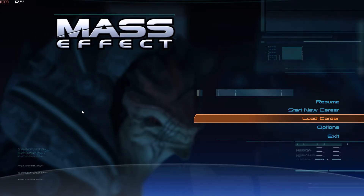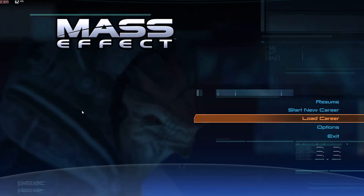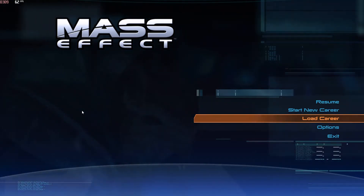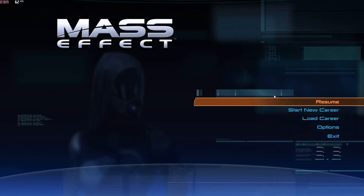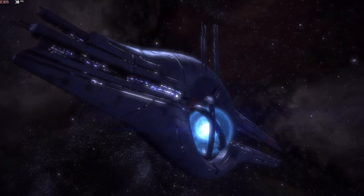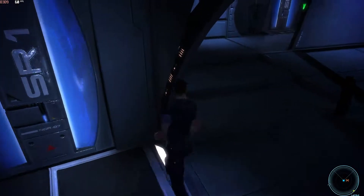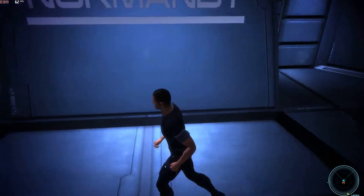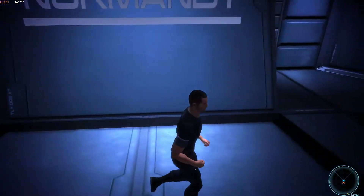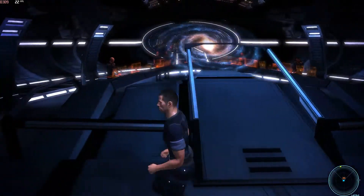Hey guys, I've been playing Mass Effect 1 recently, and I noticed a lot of frame drops around areas like the Citadel and where the galaxy map is on the Normandy. So I'm just going to show you what it looks like and then how I was able to fix it. If I'm on the Normandy right now and I look away from the galaxy map, I'm getting about 62 frames a second. When I look towards it, it drops down to the 20s.